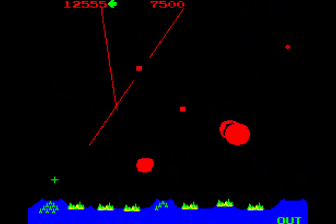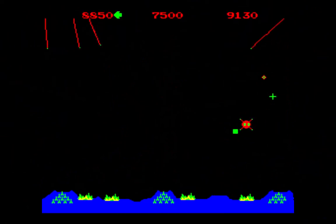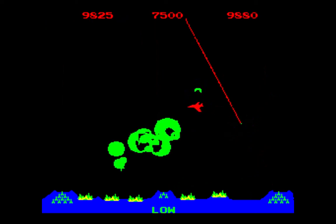At level six, a new enemy called the smart bomb appears. These smart bombs will not simply fall into an explosion — they will hover above explosions or move around them. You need to have your missile explode just below or exactly on the smart bombs to destroy them.